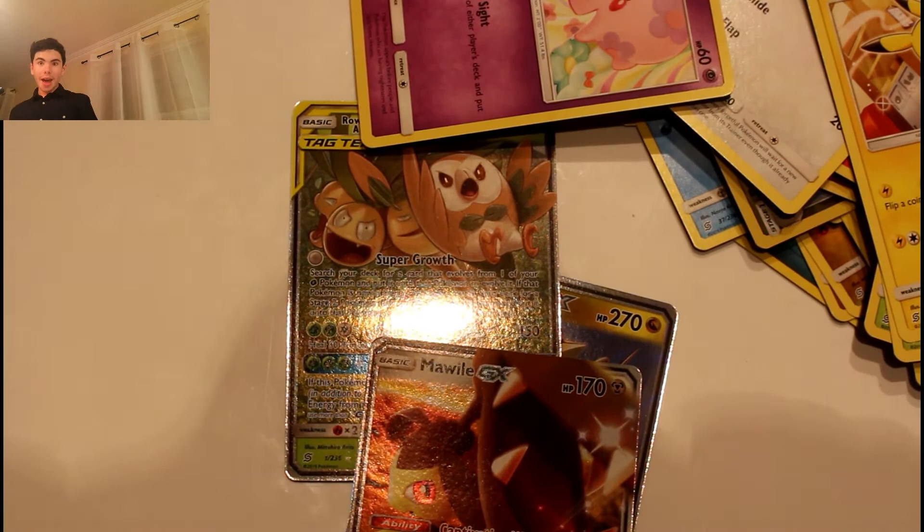Quick recap of our findings: we got Garchomp and Giratina GX, Ralts and Alolan Exeggutor GX, and Mawile GX — three hits total! I would have wanted a rainbow rare, a gold card, or even a full art, but still three hits — above the average of 2.2, so pretty good. Subscribe for more Pokemon unboxings, check out Nathan Out and About for vlogs, Nathan Gaming for gaming videos, and like and subscribe — it really means a lot! Babooey!